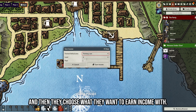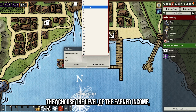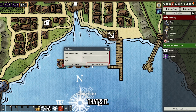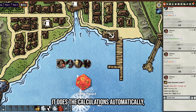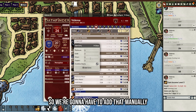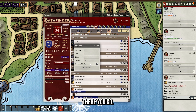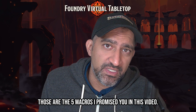To use it, select your token, choose what skill to earn income with, choose the level of the earned income, and choose how many days. Click the button and it does the calculations automatically. For example, after seven days Valeros failed and only earned 56 copper — you do need to add that manually to the character sheet, as it doesn't add automatically. And that's it — those are the five macros.